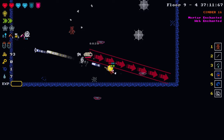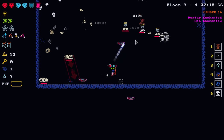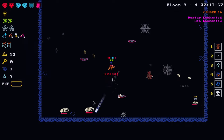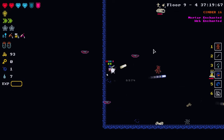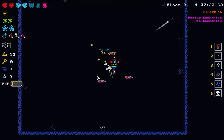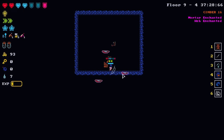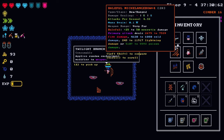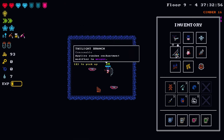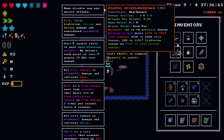Meaty meaty boys — how do you like the Truth and Justice? I think obviously the bow is just a little bit better, especially with the elemental balance we have. Here's that twinkling branch. So we have twinkling and we have baleful. Do I dare reroll this?